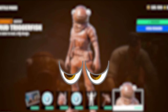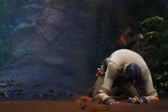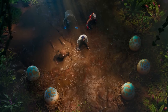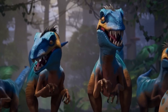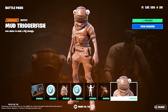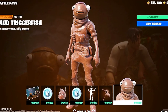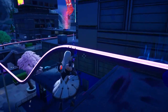Another skin that could be releasing into the Chapter 4 Season 4 battle pass was actually revealed inside the Chapter 4 Season 3 trailer. The skin is a brand new version of the Triggerfish skin — in the trailer you can see the Triggerfish skin falling into mud, meaning we could get a brand new muddy Triggerfish skin in the battle pass. Let me know in the comments if you'd like to see this skin.